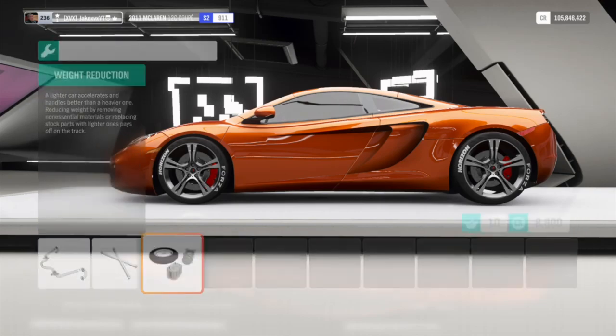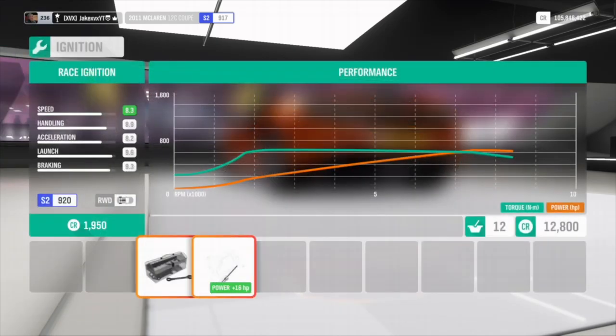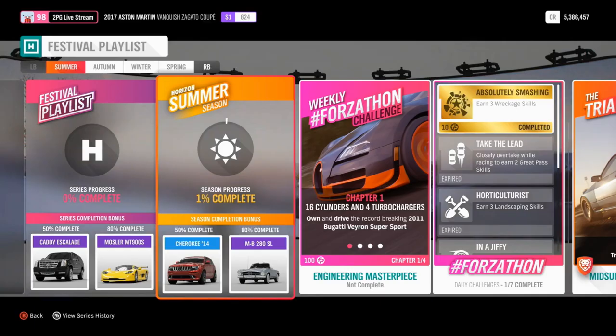This month in the festival playlist we only have four new cars. For the full month, at 50% you'll unlock the Cadillac Escalade — the big presidential-type car — and then at 80% you will get the Mosler, returning for the first time in a long time. The first week is summer: at 50% completion you'll unlock the Jeep Cherokee, and then at 80% completion the Mercedes-Benz 280 SL. An exclusive car from a championship is the Plymouth Fury. There are no new cars this week.